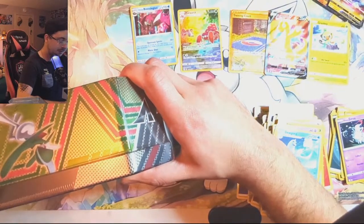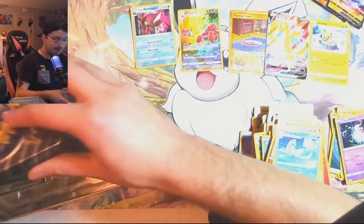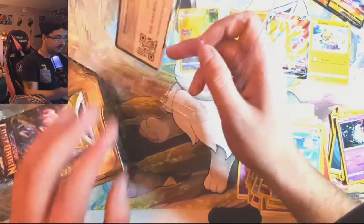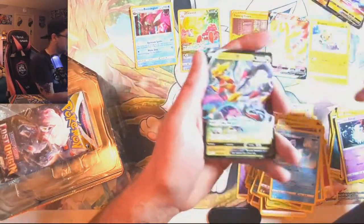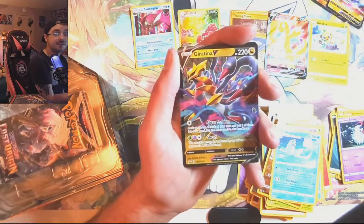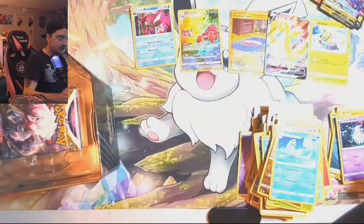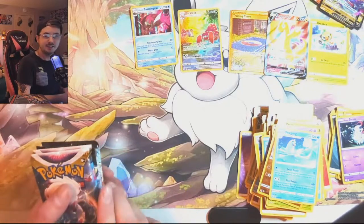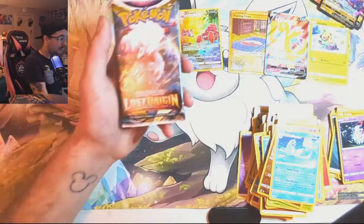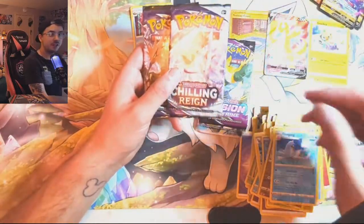Alright Giratina, it is up to you. Let's see what we can do here. Rip it open — they make these tins kind of hard to open sometimes. Let's get this really, really cool Giratina V promo card. And there is the code card. Moment of truth — what is going to be inside the Giratina V tin? We got Lost Origin, Lost Origin, Fusion Strike, and two more Chilling Reign.